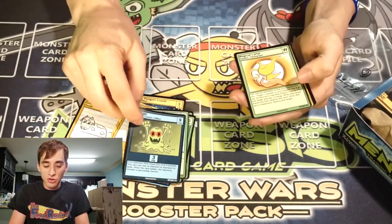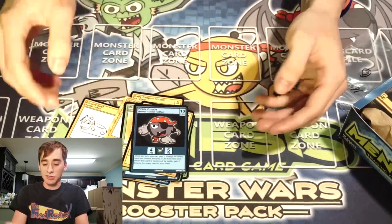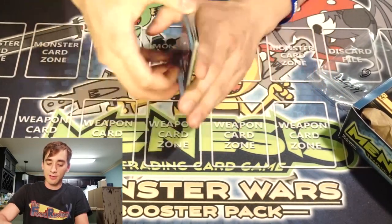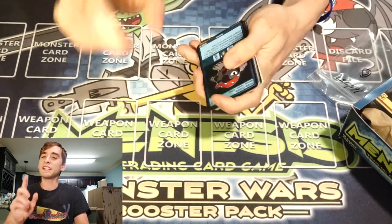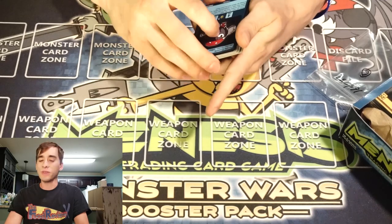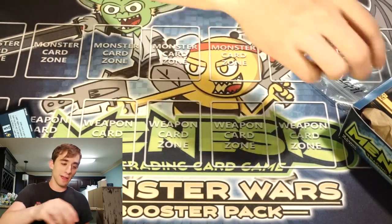We got Doodle Bow and Arrow, a Sludger Uncommon, Magical Lamp, Doodle Gormlan, and then a Pirate Cuzzle. Not some bad cards at all — I'll admit it. I was not expecting an extremely rare in our first pack. Not at all.